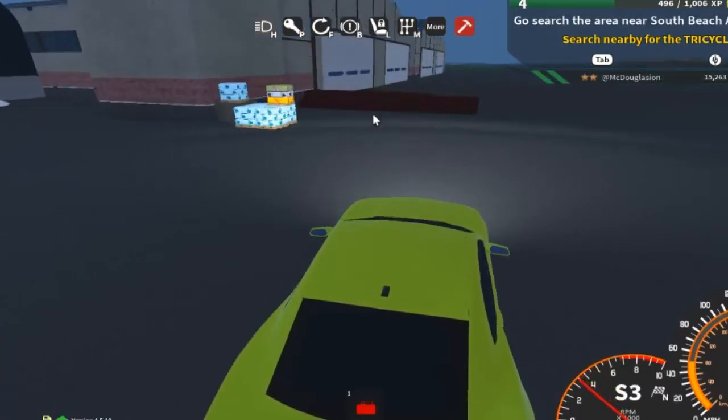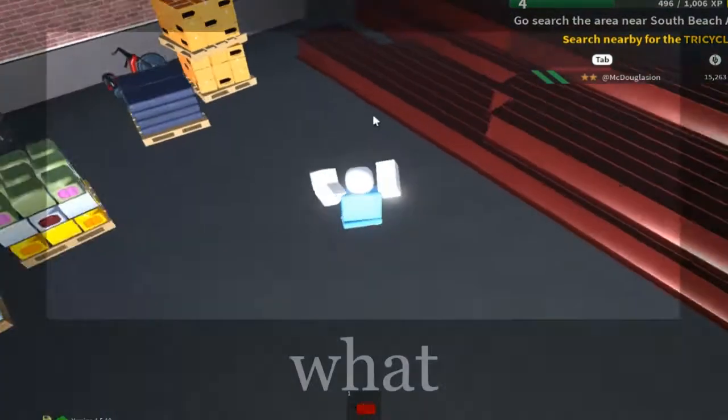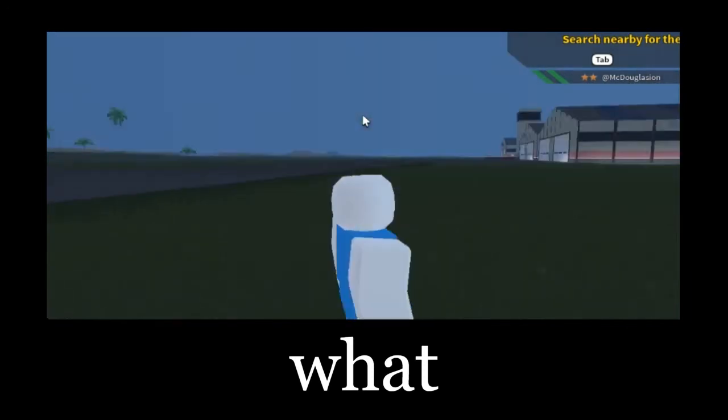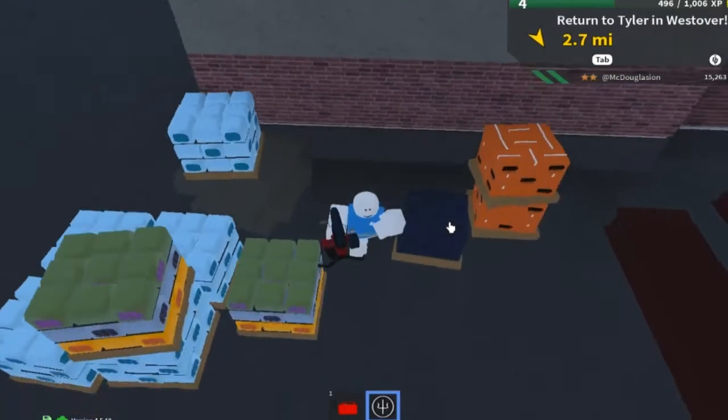When you're here, the baby bike you have to pick up is behind these boxes or whatever. Anyways, once you get the babblemobile, for the last time head to the humans.